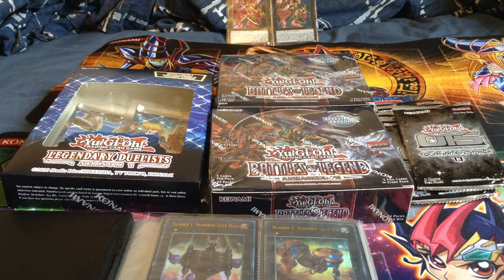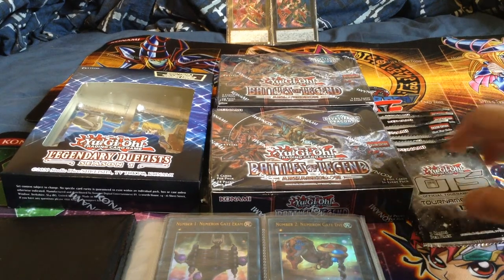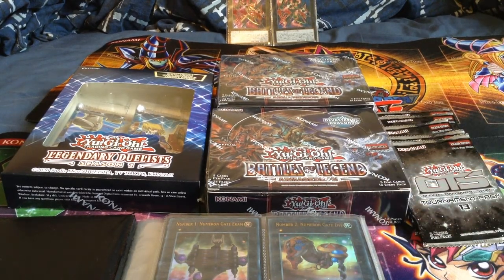So we all know the drill here - finish the number hunt once and for all. Hence why I bought Japanese Number 89s, because quite frankly I'm not willing to wait any longer to finish my number collection and Yuma character deck collection. I'm also hoping to pull a Chimeratech Mega Fleet Dragon for my Toons, because I'm still playing Toons Cyber Dragon in there.